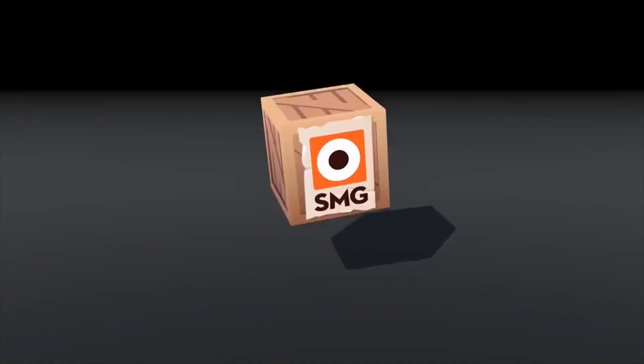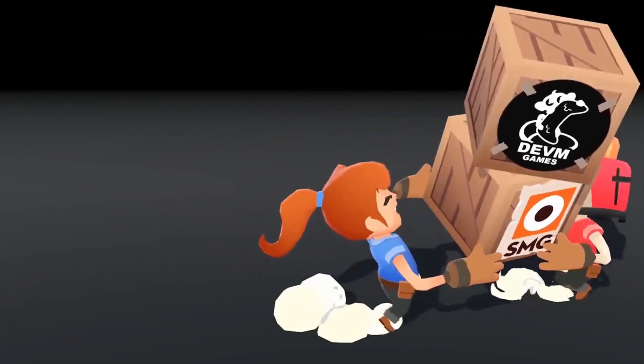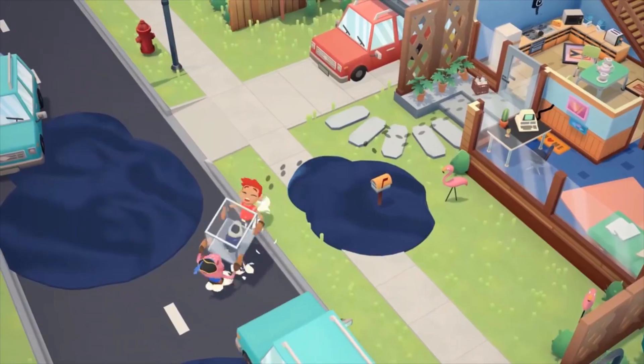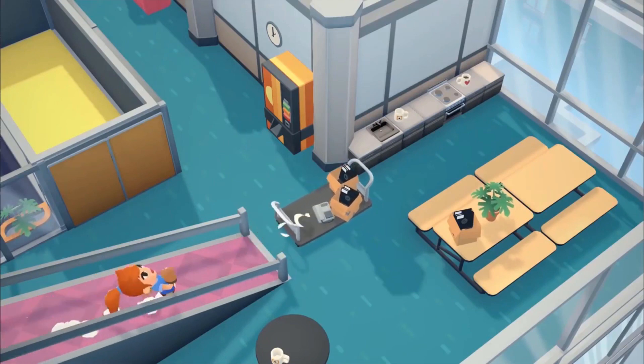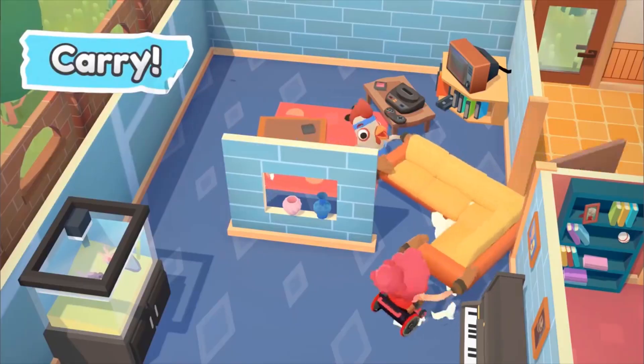SMG Studio has just about the right game to make your time worth spending. Moving Out is a couch co-op masterpiece with its awesome features and entertaining gameplay. Being a collaborative project by SMG Studio and DevM Games, Moving Out is a complete action-packed episode of entertainment and fun for its players.